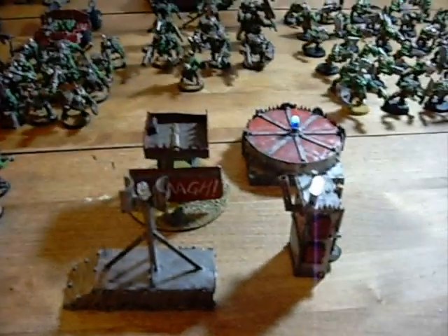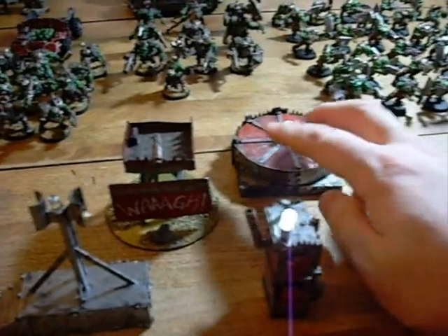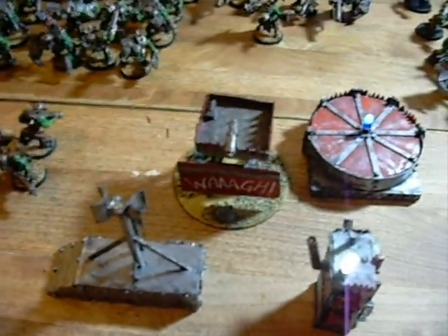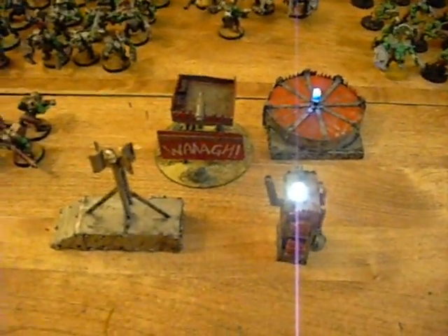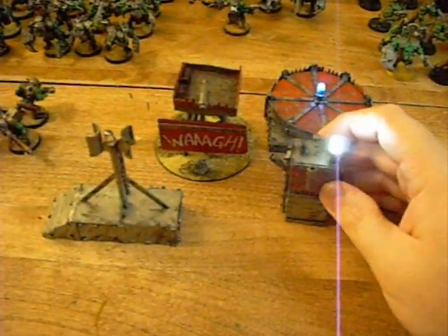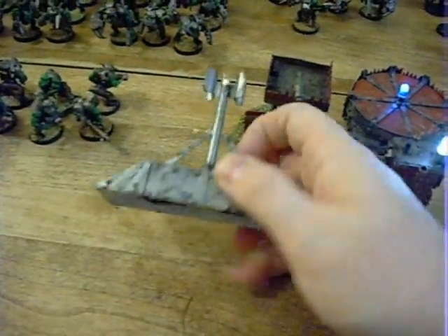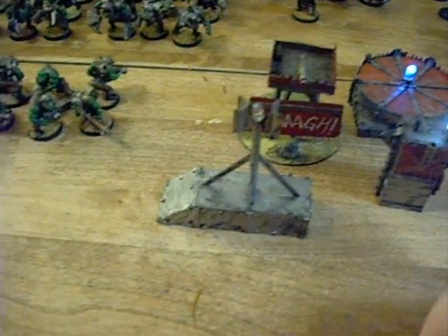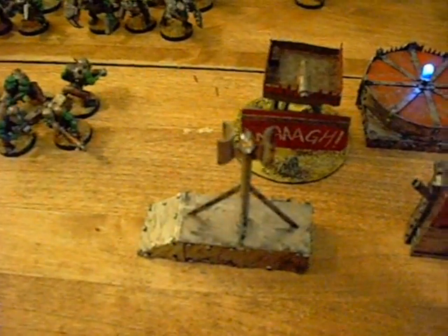I haven't shown off my other objective markers — I showed the war banner in a couple of videos ago. I also have three other objective markers I made for last year, which all light up. There we go — that looks good! This is a Deffkopta landing pad, some form of mobile power generator, and one with dead batteries that has a blinking red light on top. I might have to make another objective marker; I just don't know what yet or if I have time.